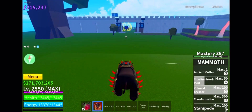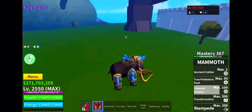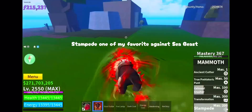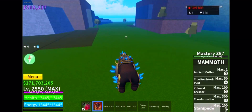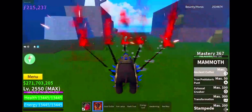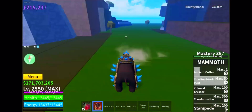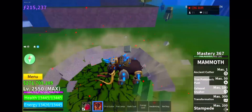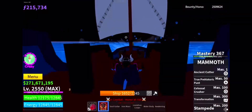Now I'm going to show you guys the showcase of the mammoth fruit real quick. As you can see, this is one of my favorites for CB combat — something I really enjoy. I am currently using a cyborg race, but in a minute I'm gonna be switching to shark race. With the H Cutter, the damage is pretty large with a nice AOE and far distance. The True Prehistoric Plants are not too bad for close-range attacks, and Colossal Crushers is one of my favorites as well — it does pretty high damage.